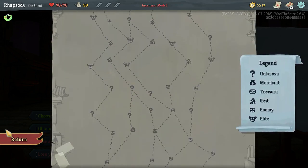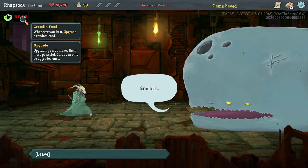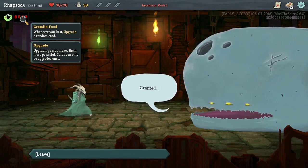I know my path. I'll take the random common relic. Gremlin food — whenever you rest, upgrade a random card. That is a Replay the Spire mod.